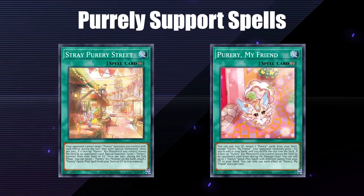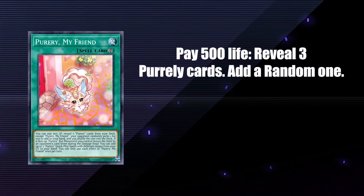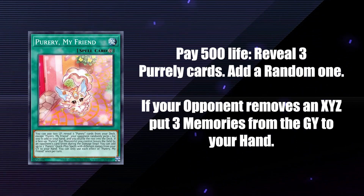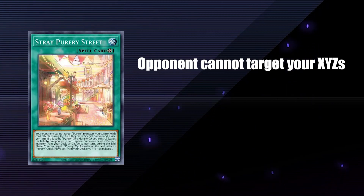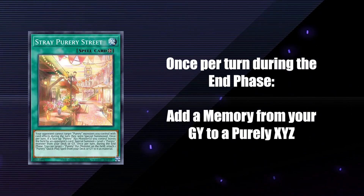Finally, we have My Friend Pearly and Stray Pearly Street as archetype support cards. My Friend Pearly lets you pay 500 life to reveal 3 Pearly cards from your deck and your opponent adds 1 to your hand at random. If one of your Pearly Xyzs leave the field because of an opponent's effect or battle, you can add 3 different memories from your graveyard to your hand. Stray Pearly Street stops your opponent from targeting Pearly monsters the turn they are special summoned. If one of your Pearly Xyzs leave the field because of an opponent's effect or battle, you can special summon a level 1 Pearly from your deck or graveyard. Once per turn during the end phase, you can add a memory from your graveyard to your Pearly Xyz.